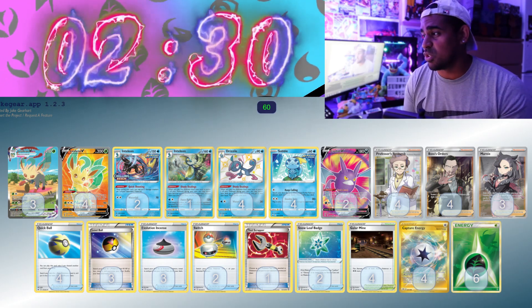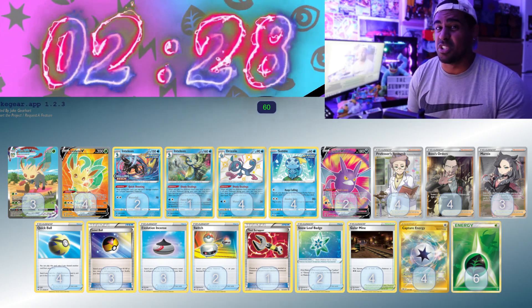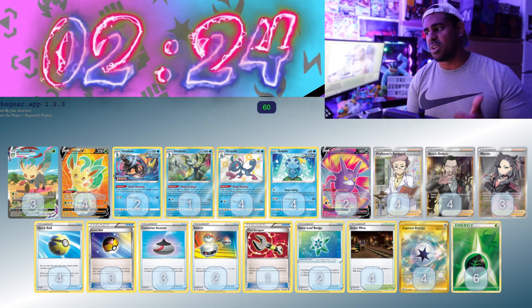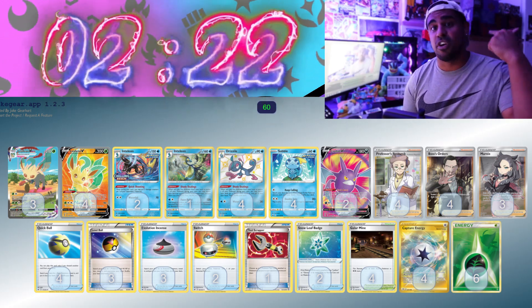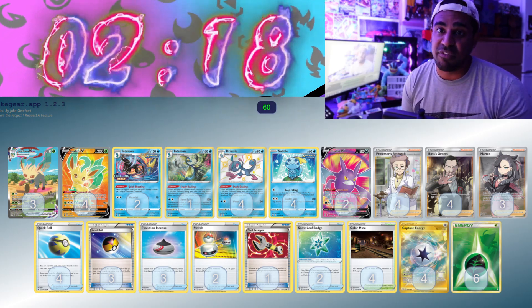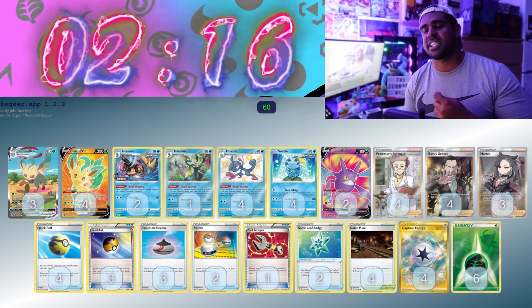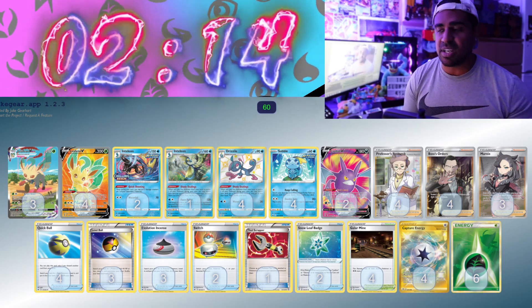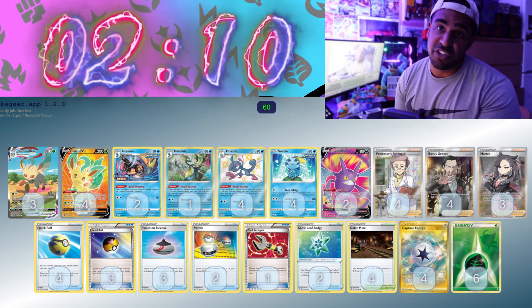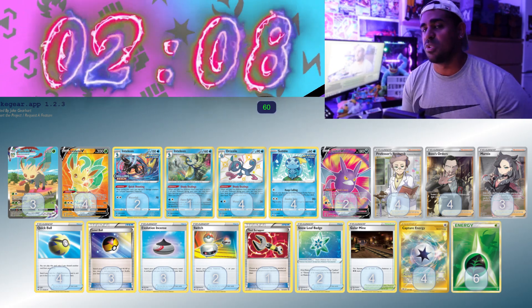Leafeon VMAX is a pretty decent two-shotter, I guess. I think there's a lot better way to do that — I don't really like it, though. With Inteleon, you can try and find your Snowleaf Badges, your Galar Mine, your Tool Scrappers, and it's pretty cool with the ability — meaning that if you don't find Leafeon, let's say you only have a Sobble in the active, you can attach Capture Energy to Sobble, bring out Leafeon, and use Leafeon's ability to attach a Grass energy. I just think there's a lot better way to two-shot apart from that.